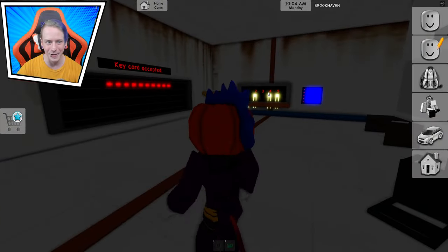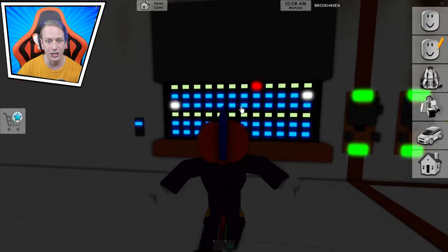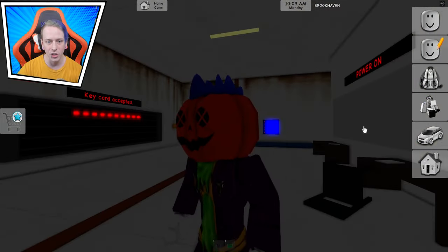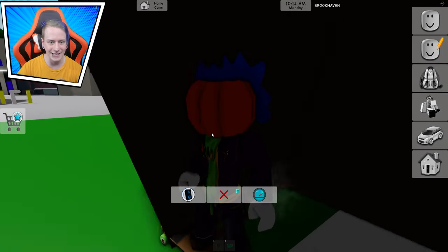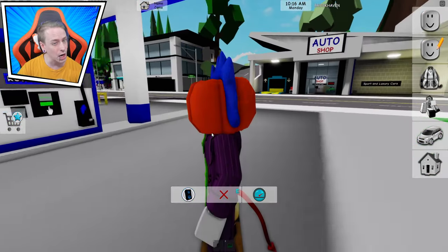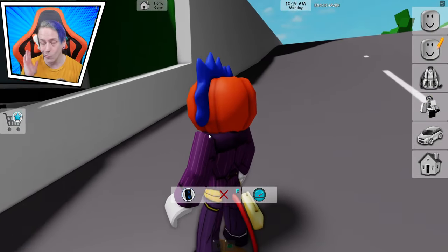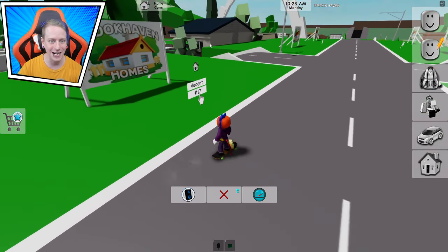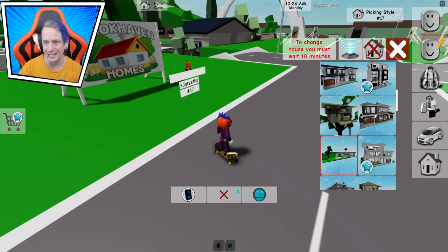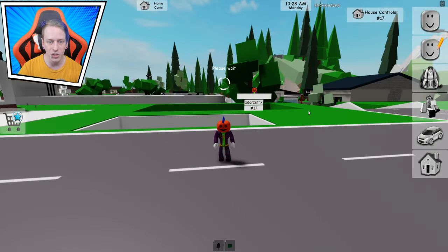Nothing else is happening — nothing over here is unlocked. We literally just turned everything off, then turned it back on. We turned the lights off and from there we can now go and do the next step. How do you unlock the blue button? You're probably wondering — well, you're about to find out. I've done so many videos on this that it's seriously crazy. Load this in right here. Bam, just like that.